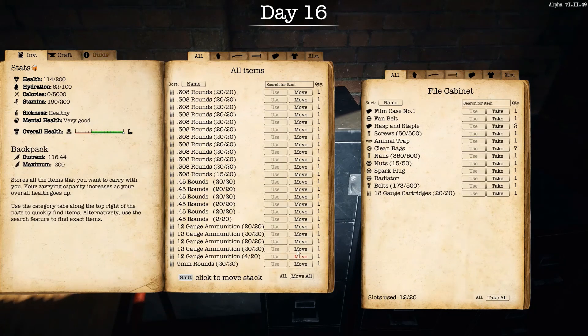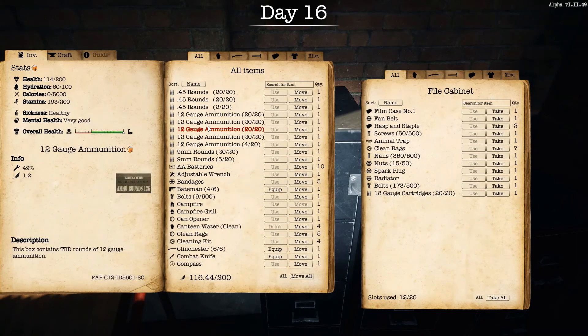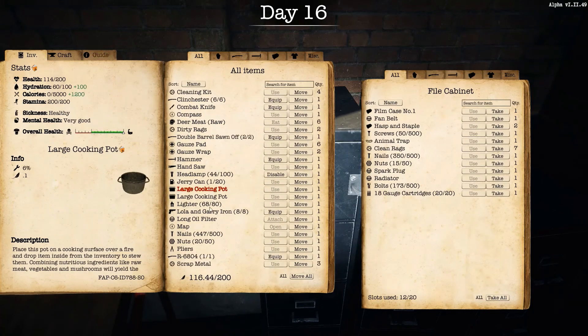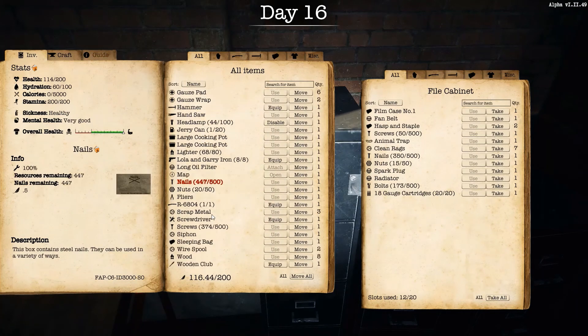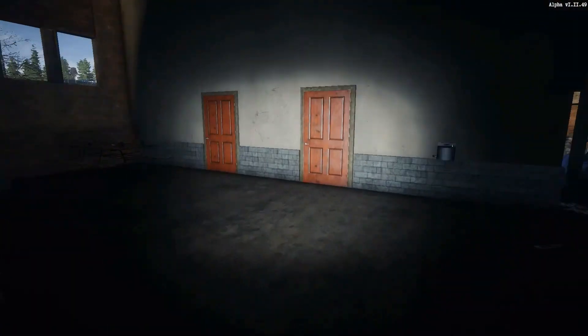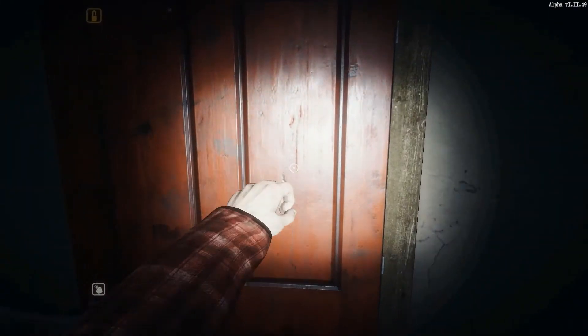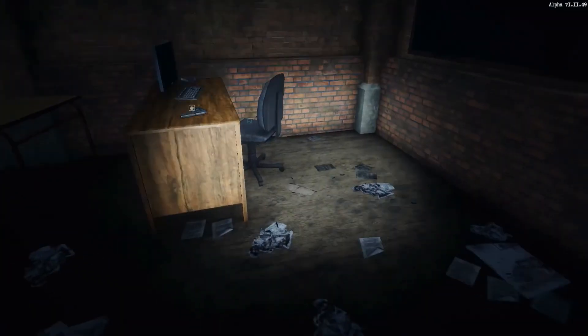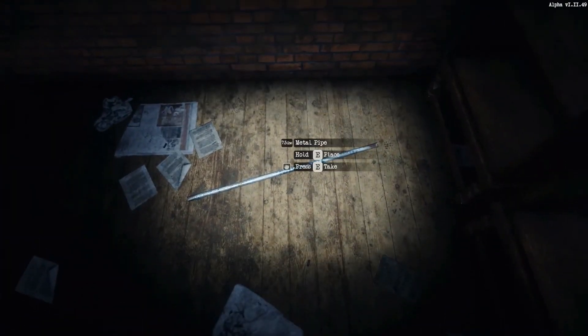Let me move that 18-gauge over since I'm not carrying any of that right now. I still got six raw deer meat. Three scrap metal, eight wood — my weight's still pretty low. I'll put the 18-gauge in there but leave everything else alone. I cannot help but check these rooms — is that a metal pipe again? Yep, another one.